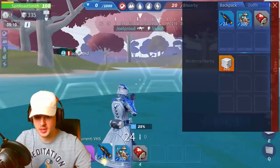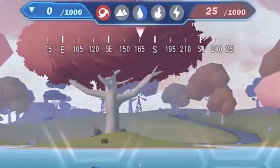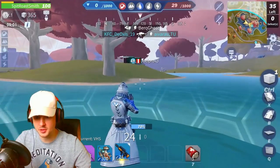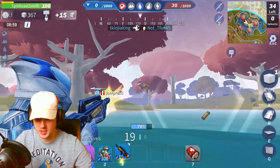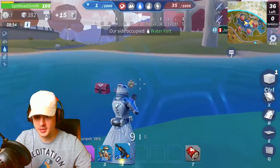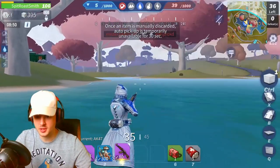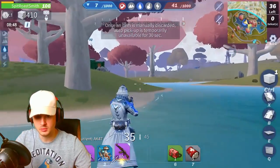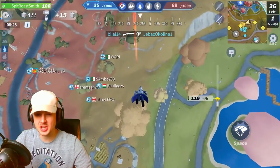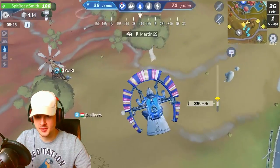I'm on the blue team, so we just have to wait for it to go up and take control. I'm taking control of this area at the moment - that's all it is, you've got to take control of each area. There we go, we just occupied this area. Let's go to the next area - I want to see if you actually land with guns.